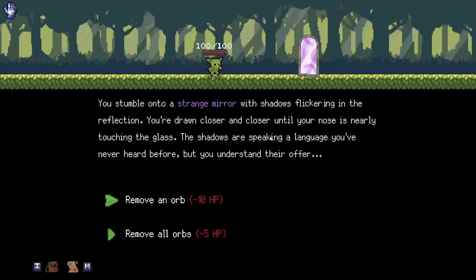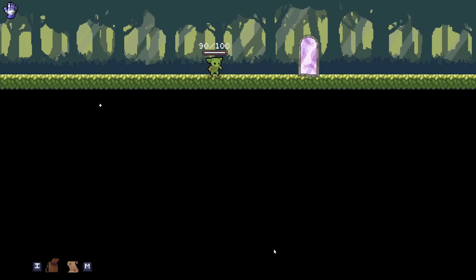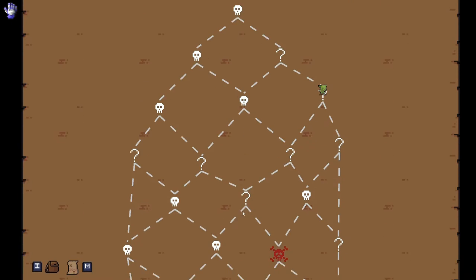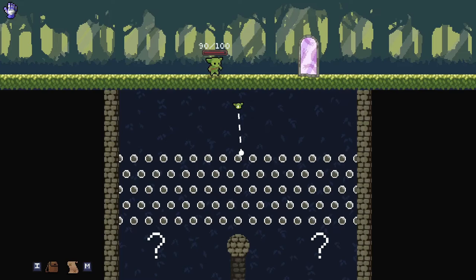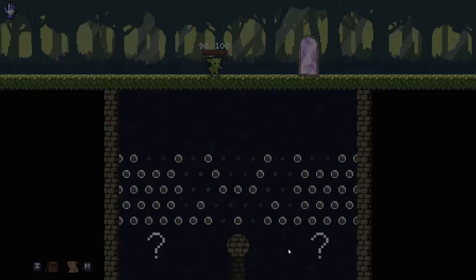You stumble upon a strange mirror, shadows flickering in the reflection. You're drawn closer and closer until your nose is nearly touching the glass. The shadows are speaking a language you've never heard before, but you understand their offer. I could remove an orb or remove all orbs. I'm just gonna remove an orb — take a stone. I kind of want to hit some of these mid-bosses here, so I'll just fling it down the center and wherever I go, I go.